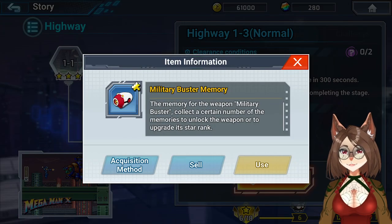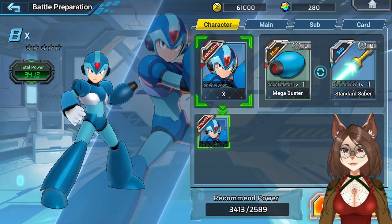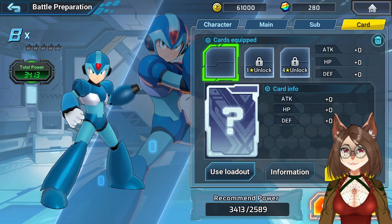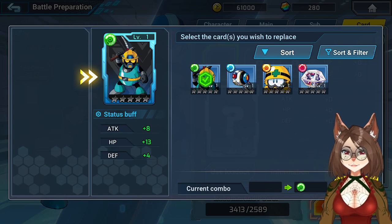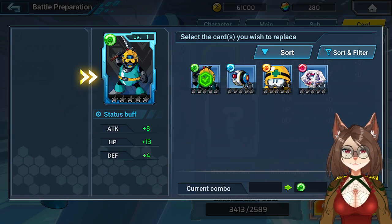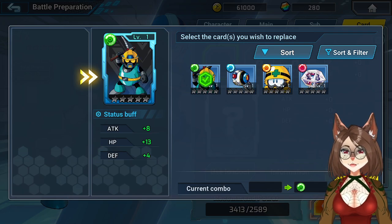Ooh, this is a new buster item. Stage clear: quick repeat stage in under 30 seconds with at least 30% HP remaining. We can equip some enemy cards, and they all have equal defense. I'll go with this one because it has the highest attack.